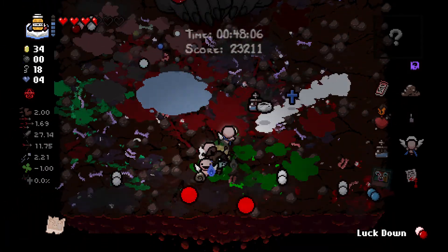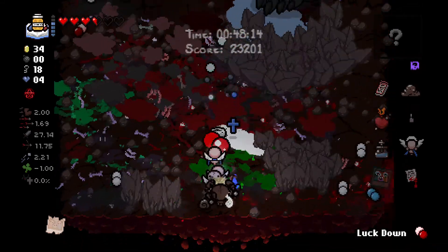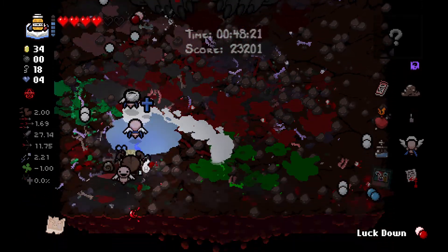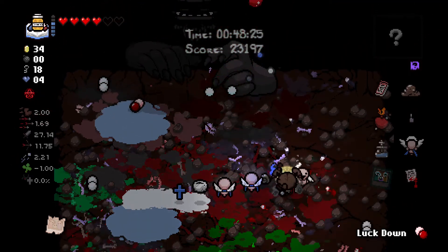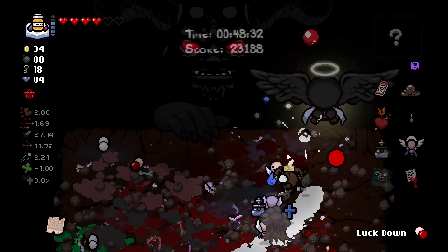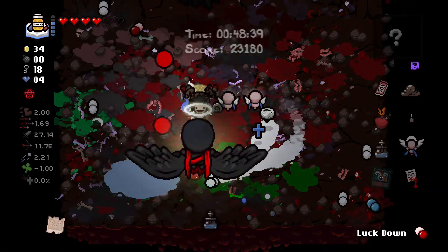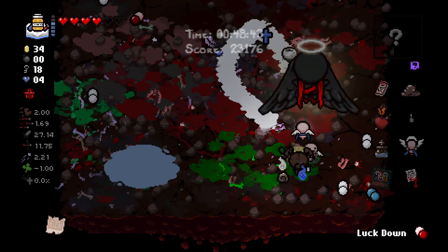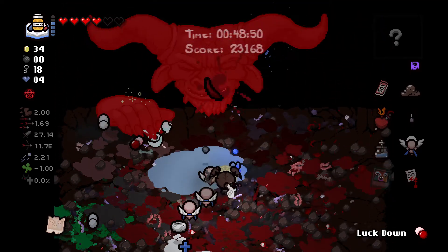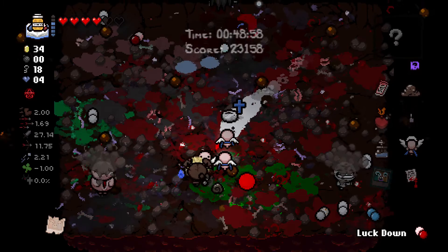Sometimes things just go well and you don't quite understand why. There are loads of pills lying around. You summoned this dude? I'm happy for the half heart. This means I'm not very good at damaging you of course. There's the Dark Angels - forgot about this. They're not a huge threat, they're the same as the regular ones we fought earlier in this game. I love the sound effect on the Light Lasers. You're dead too, and then more attacking Satan.